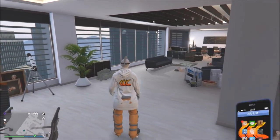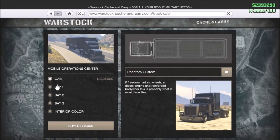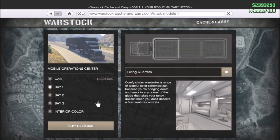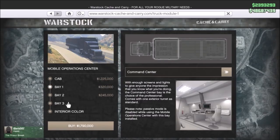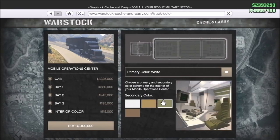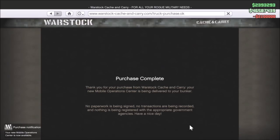The second thing I did — you can also do this later if you don't have the money yet — is get a Mobile Operation Center. Go on the Warstar Cash and Carry site, it'll be the first option for 1.225 million. You get three bays where you can set what function each bay has. I got a weapons workshop, a command center, and personal vehicle storage. I went for the green interior color and in total it cost me 2.1 million with all the customization options.